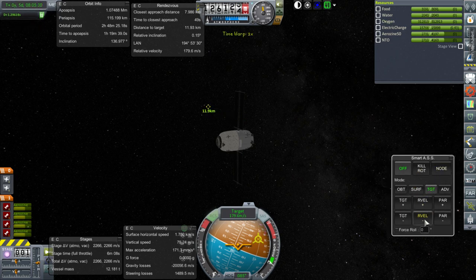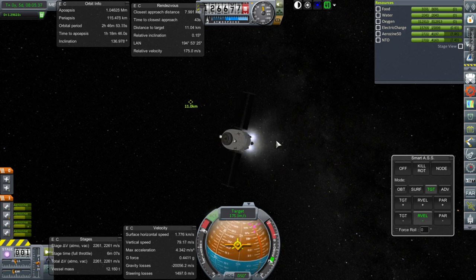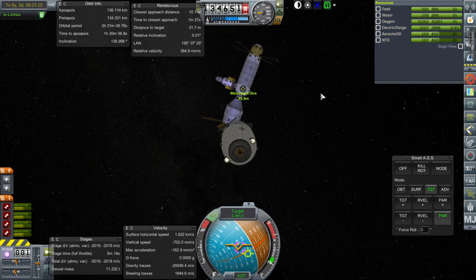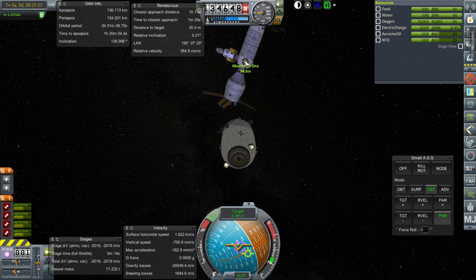Time to avoid passing right by it. And a good shot. Okay, here we are. We are lining up with the docking port. I decided to go with docking it on one of the Apollo docking system ports because we were sort of aimed at it anyway — so it was the easiest.